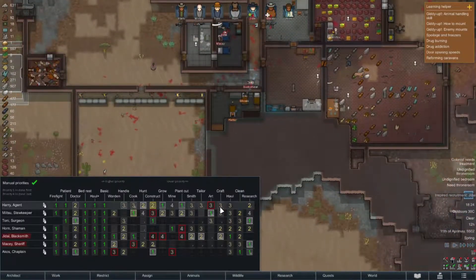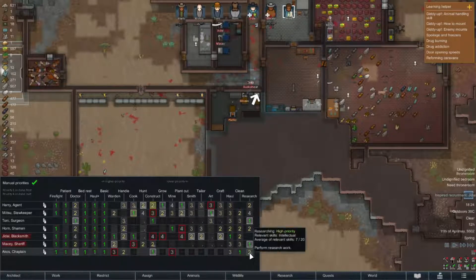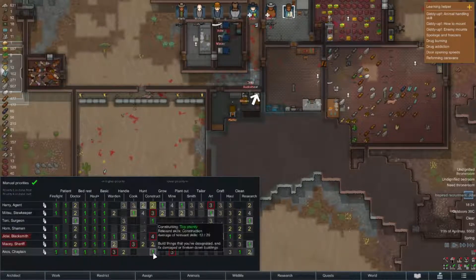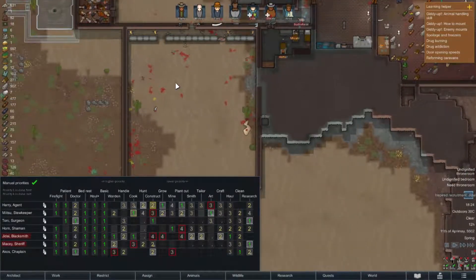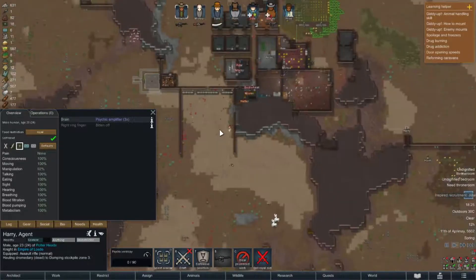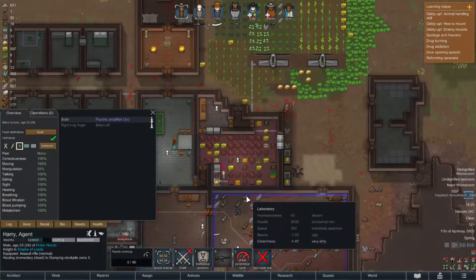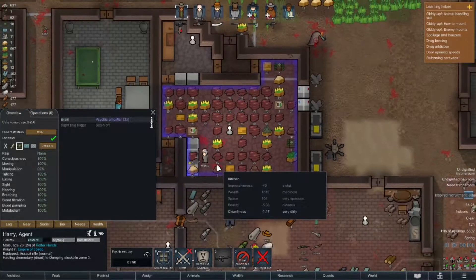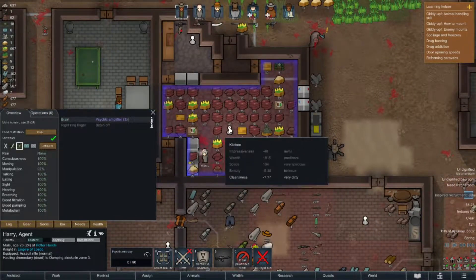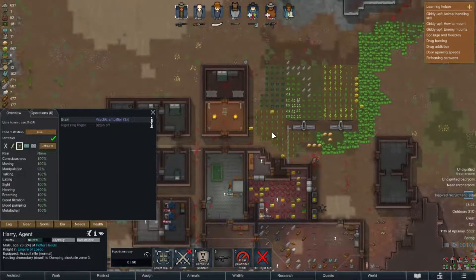Now, who do I have cleaning right now? Ekos is cleaning probably. Let's take research away and construction away - this place is filthy. If I could get you to clean up, that would make me very happy. Let's urgently haul this. Harry, can you go get that dromedary in there before it goes rotten? Mitsu is doing a good job finally making us some simple meals, because we have very little out there right now.